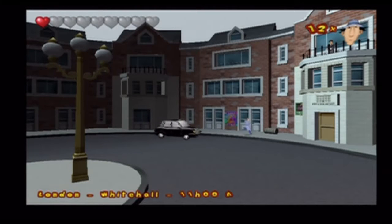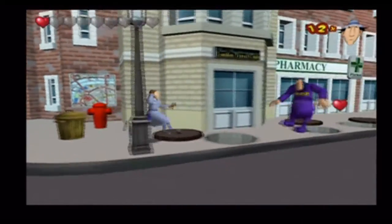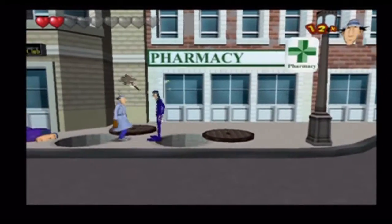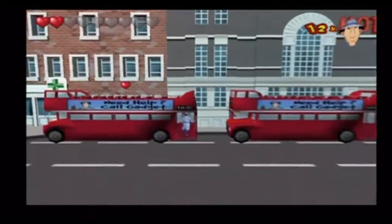Welcome back to Inspect the Gadget. Now we're in the London zone and somehow I am glitching out of the screen. What we have to do is complete this level by going through the London city and hitting people along the way.